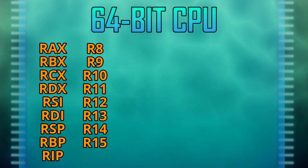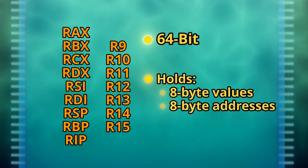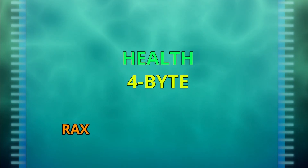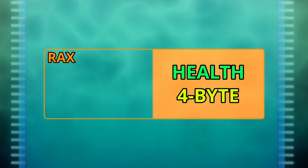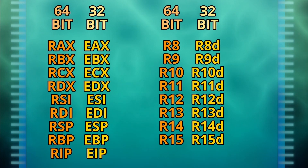Setting aside the XMM registers, what we're left with are 64-bit registers which can hold values within the 8-byte value range. But we don't always need all that space. For example, in NEO, health is a 4-byte integer, which at most would only ever take up half the space in one of these registers. In a lot of 64-bit games, you'll often only see the lower half of the register being used when they only hold a 4-byte value. Each 64-bit register has a specific 32-bit register name that refers to the lower 4 bytes of the register.